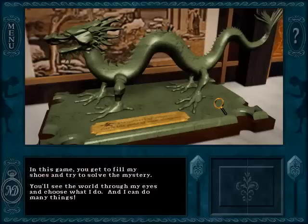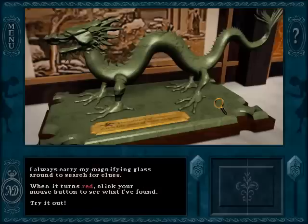The premise of the game is that Nancy is helping Rose Green renovate a house in San Francisco. Rose needs the help because there have been a series of mysterious accidents. Get used to that storyline, because it will appear a lot in the series after this game.